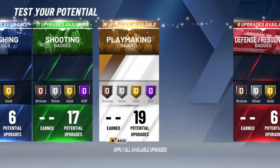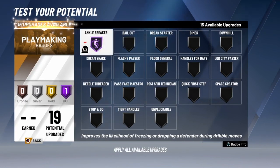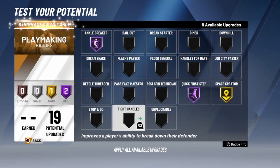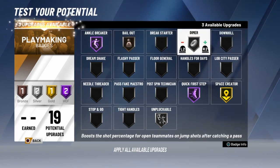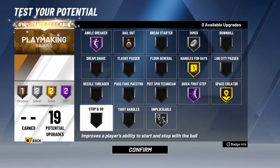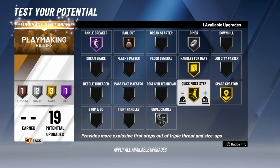Now I'm going to tell you what badges I'm putting up. Ankle Breaker — you already know. I'm looking at that Bailout badge like, damn, I definitely need that. Everybody needs that Bailout badge. Quick Step — I end up putting it to Hall of Fame, but I think I changed it. Space Creator reminded me of James Harden, because he's a shot creator who can create space for himself, so I put that. I put Unpluckable because it's hard for them to take the ball. I put Dimer Silver because if you're a stretch or a pure sharp, you don't need gold Dimer. You got a 95 three-pointer. And I put Handle for Days gold so I could dribble for a long time and have more energy — try to combo up and not waste energy.